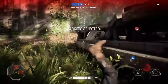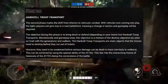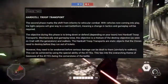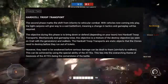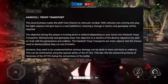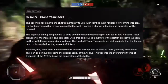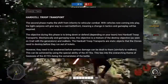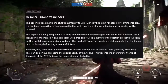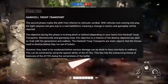The second phase marks the shift from infantry to vehicle combat. With vehicles now coming into play, the tight canyons will give way to a vast battlefront, meaning a change of tactics and gameplay will be required. The objective during this phase is to bring down — or defend, depending on your team — two AT-AT troop transports. Mechanically and gameplay-wise, this objective is a mixture of the destroy objective as seen on Crait with the generators and walkers.